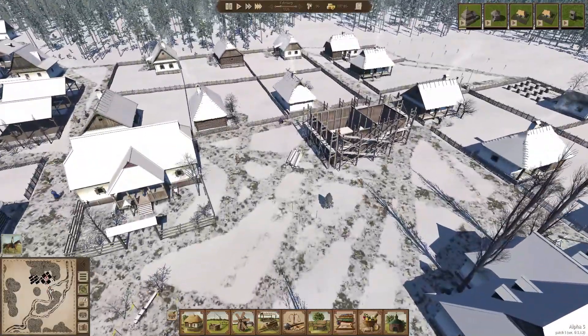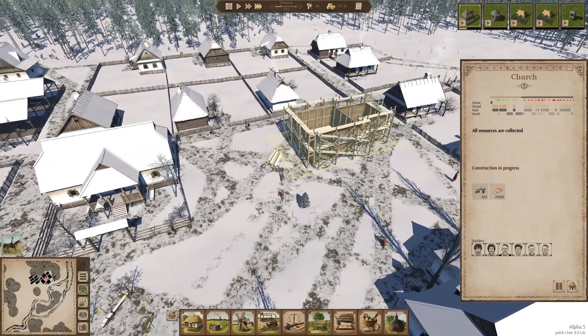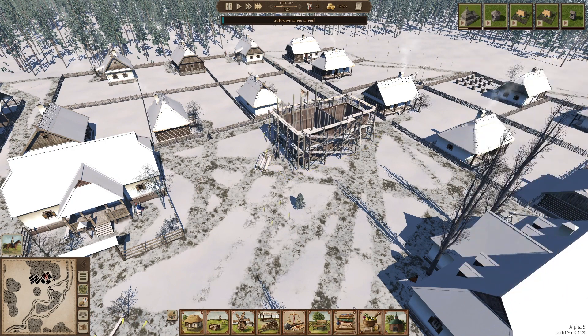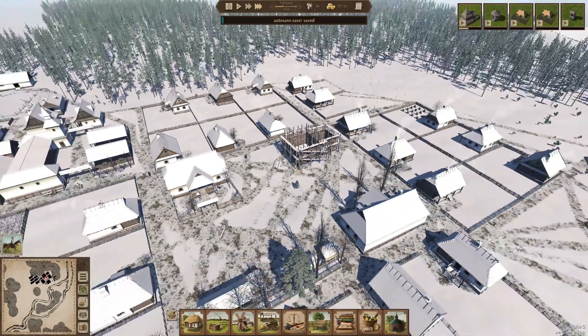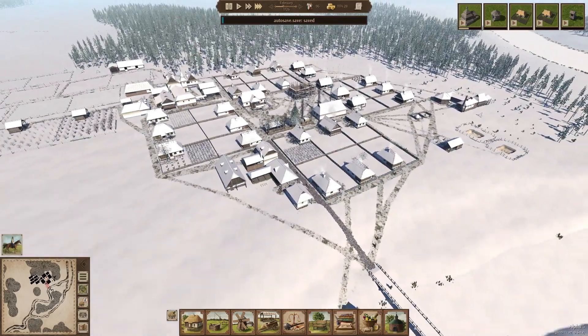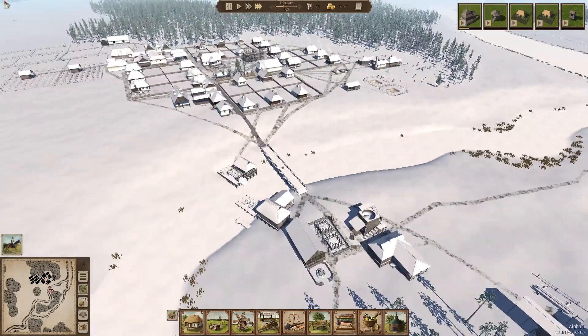The church is progressing very nicely — they've got all the building material that they need. Once that's set up I'm going to do the little courtyard. This little town square is going to look very nice once it's completed.